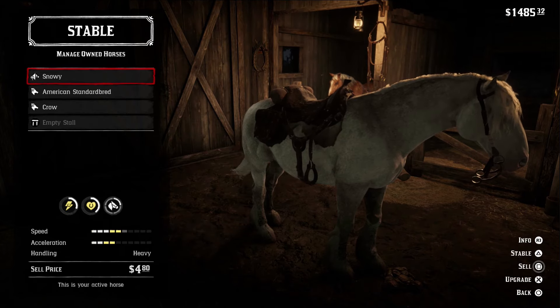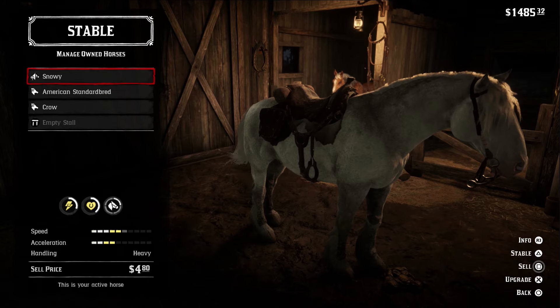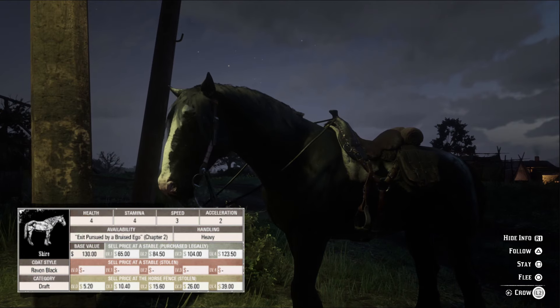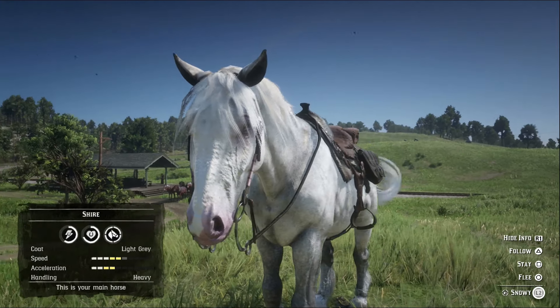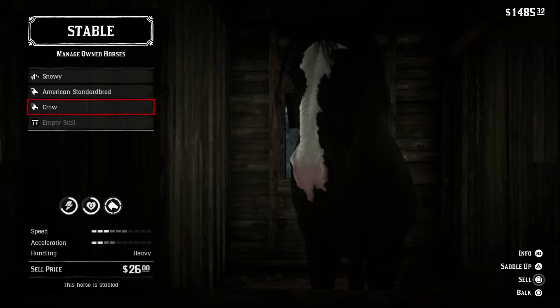Common Shires come with four health, three stamina, three speed that maxes at six, and two acceleration that maxes at four, whilst the Raven Black comes with an additional point in raw stamina. Bay and grey Shires would have seven health and six stamina after max bonding, whilst the Raven Black finishes with seven health and stamina respectively.